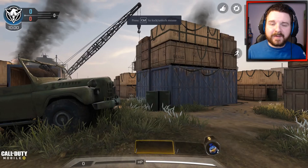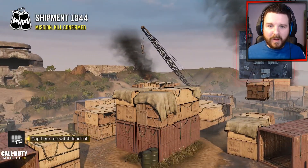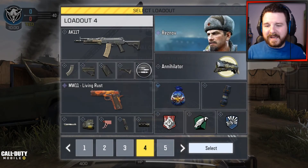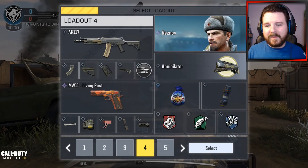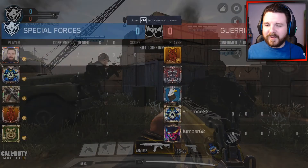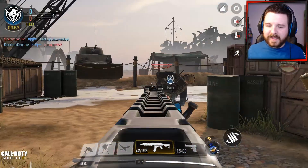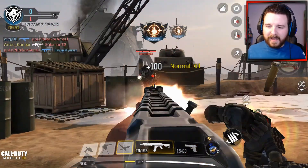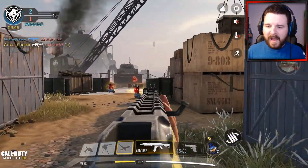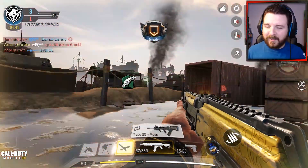I've recently got all the attachments for this weapon and got the weapon progression all the way to the gold camo unlock. I'm going to complete all the camo challenges, and I've played around with all the attachments and found that this particular setup feels really ideal and comfortable for my playstyle. With the AK-117 it's more of an aggressive run and gun sort of weapon, which fits really ideally for my playstyle.